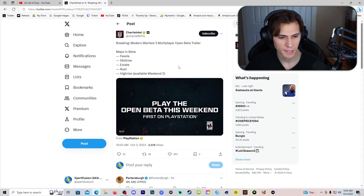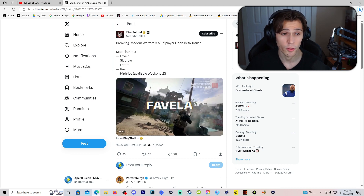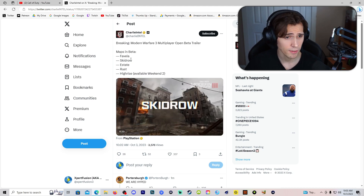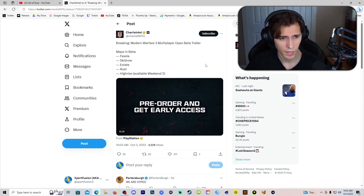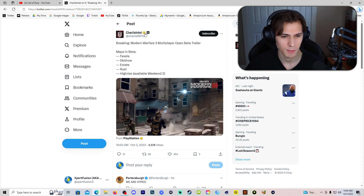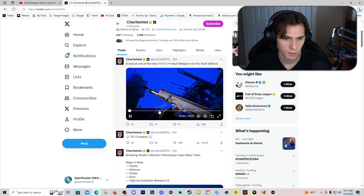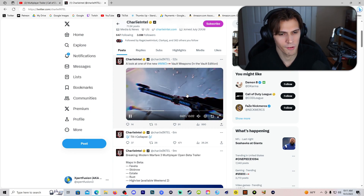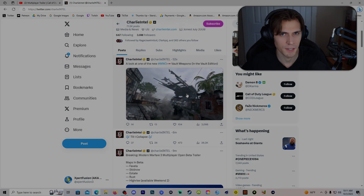So apparently the maps to play in the beta are going to be Favela, Skid Row, Estate, Rust, and Highrise, which will be available for the second week. Nice. Favela is definitely one of my favorite maps, same with Rust and Highrise. Estate I can care less about, but I guess we've got to get all sorts of different types of maps, so that's fine. Oh, so it's a vault weapon — it's not a diamond camo. Okay, cool. I guess it's fine by me. Let me know your thoughts down in the comments, I will see you on my next one. Peace out.